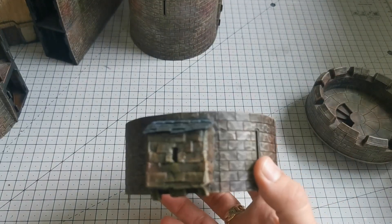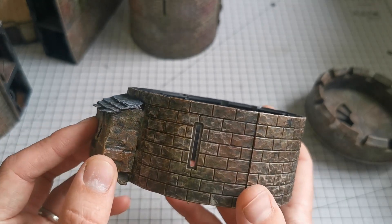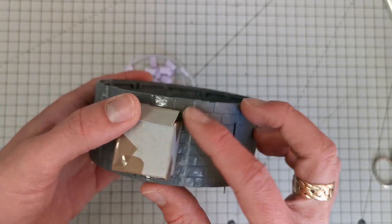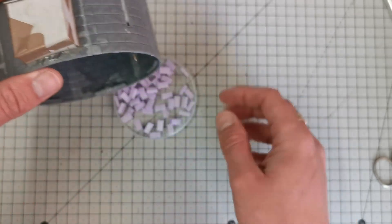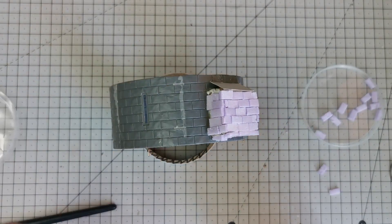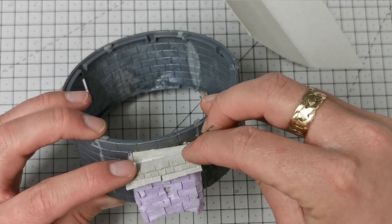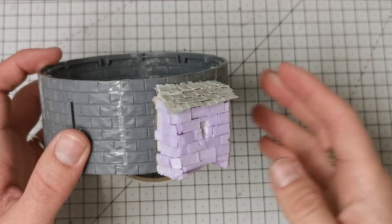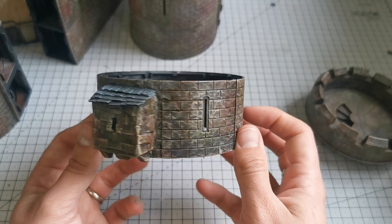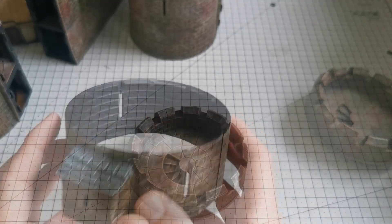The next thing I added was a garderobe — a castle toilet. This was very straightforward: I got hold of some foam bricks off eBay and created a small cardboard box as a guide, then stuck all the bricks around it, added a couple of layers of PVA glue over the top, created a slate roof, painted it using the same methods as the rest of the castle, and there we go. I just thought it was a nice little addition to make the castle look lived-in and give it a bit of character.